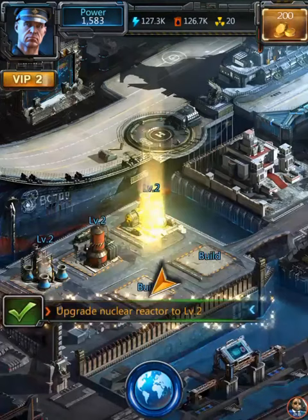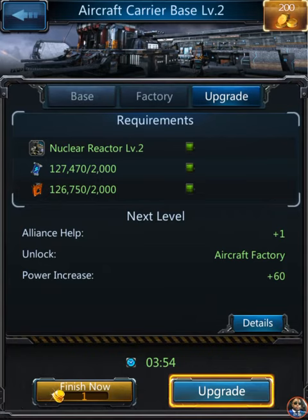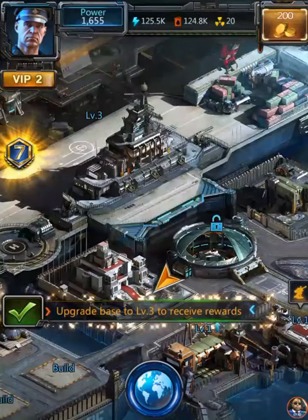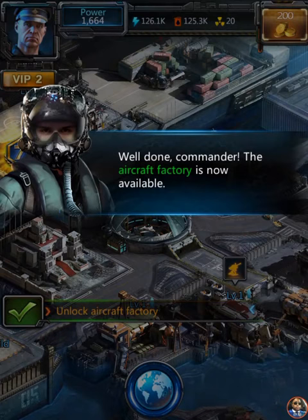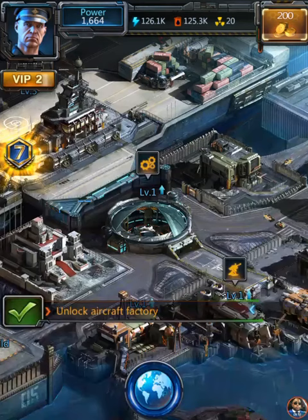Upgrade two nuclear reactors - actually I can't read man, I need Muzzy or Rosetta Stone or something. We leveled up! Congratulations - we have a level four gift box, an AH-1 Cobra smart chip, and a player rename. I can rename myself! Upgrade base to level three to receive rewards, unlock aircraft factory. I hope you guys are enjoying this game because I actually am myself. You guys can hit me up in the comments below and also on Twitter at Real Swill - that link will be in the description.